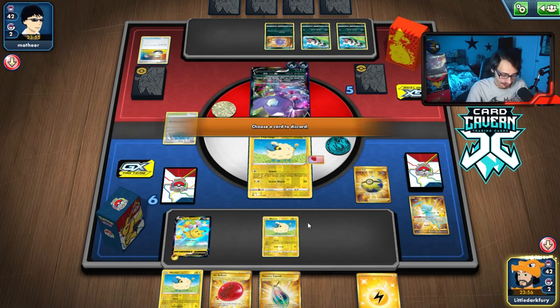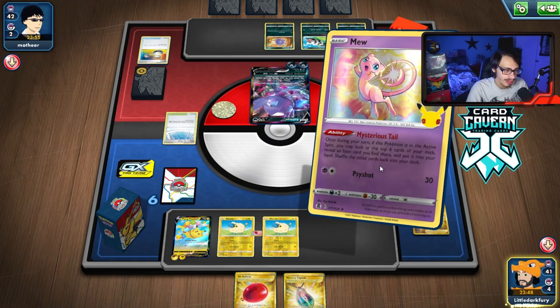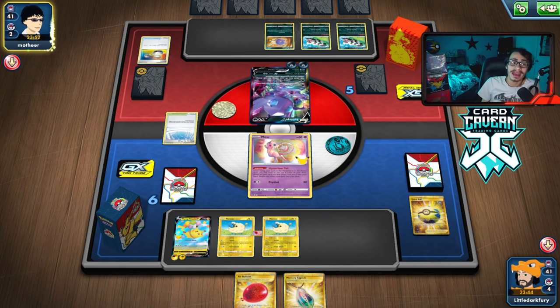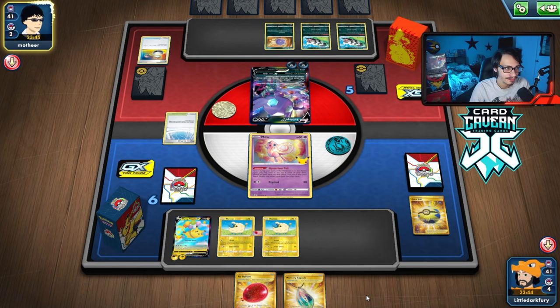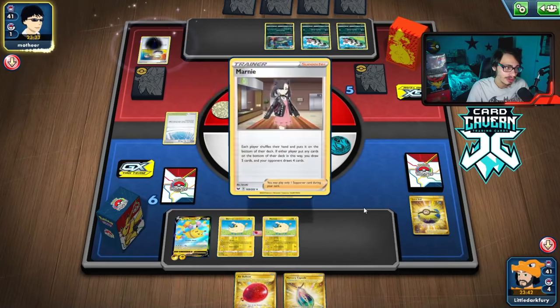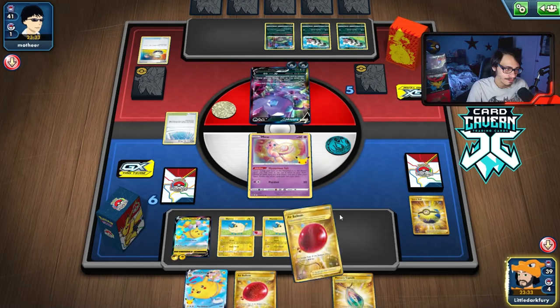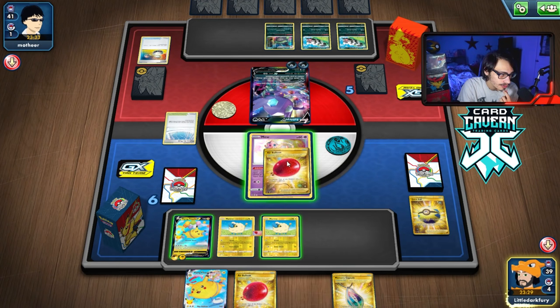We're bricking again — we grab another Mew and try Poké Gear, but it fails. Marnie into a brick hand and now we're at our opponent's mercy. They could go Weezing this turn and shut off Mew altogether. We're going to Junk Hunt — they'll probably get back Marnie. This hand is terrible. We're tempted to Thundershock so we can go into Max Balloon for a KO.